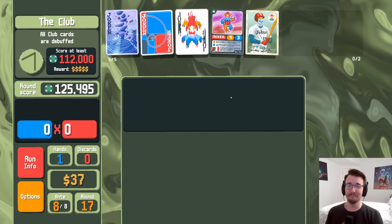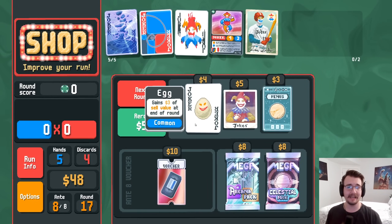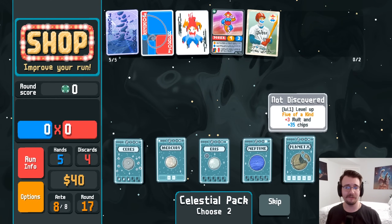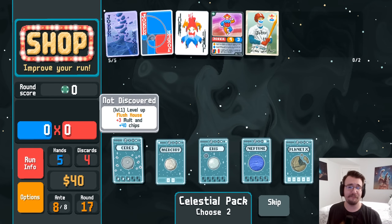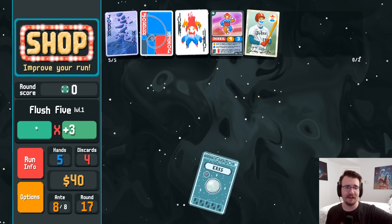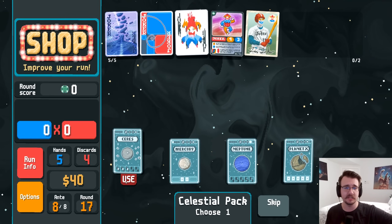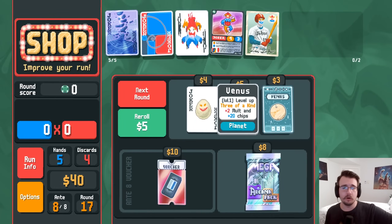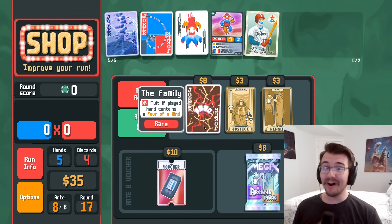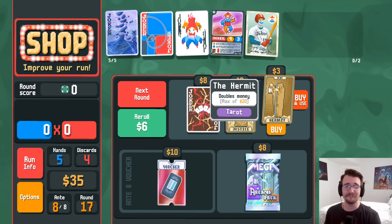I get a lot of bonus chips — this is a pretty good hand. No extra hand needed — barely scraping by. This is terrifying, I can't believe I've even made it to this ante. Egg is too late — maybe I'll go for a celestial pack. Straight flush, five of a kind, flush five, flush house — flush five and flush house are the move. I will level up flush five regardless. I'll take flush house — probably gonna be flush house.